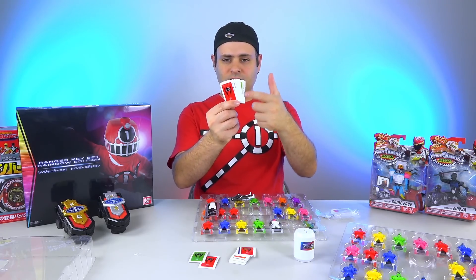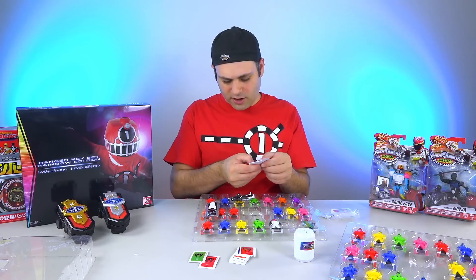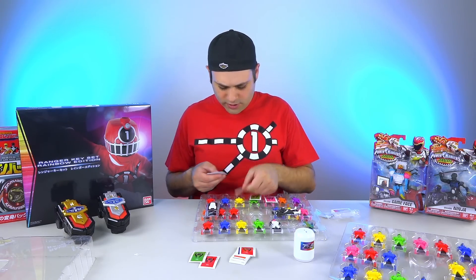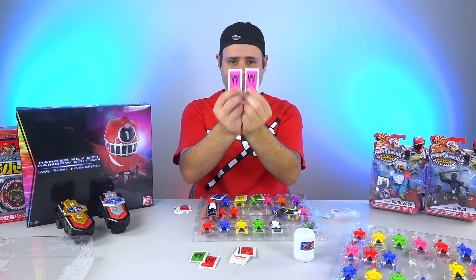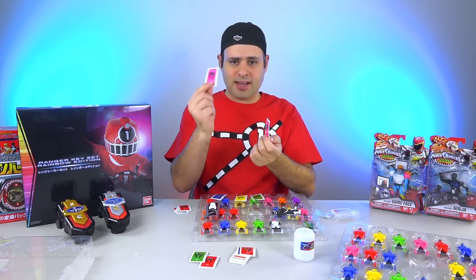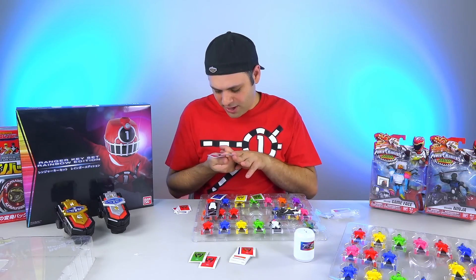Even though the sticker sheet is in Japanese, you should be able to tell where the stickers go. Like this one says 0, negative 100, 1, 2, 3, 4, 5 — so pink, green, yellow. I honestly can't figure out what the difference is. These look identical, but this one says it's for number 5, and this one says it's for 0.